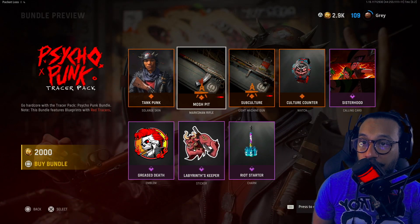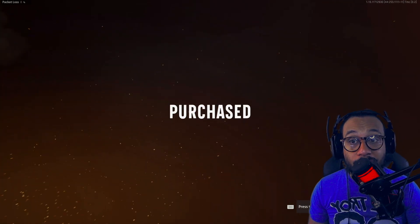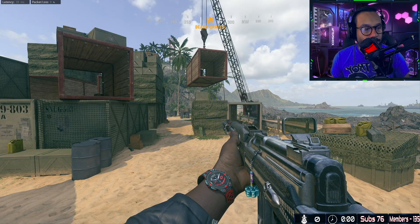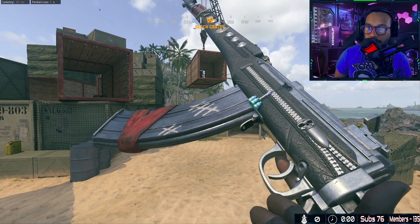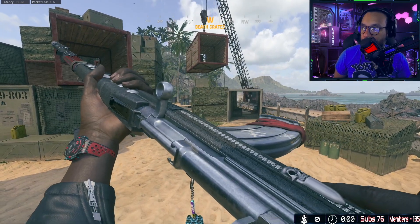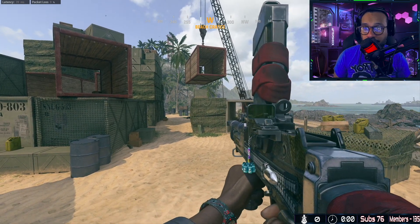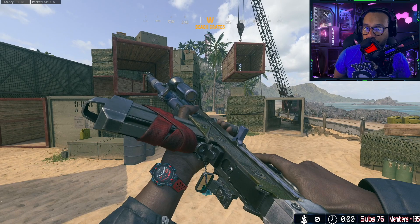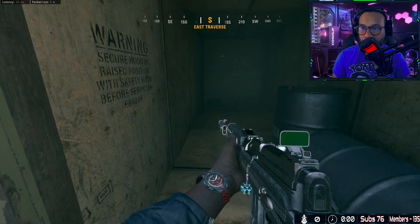That's everything included — it's a cop, let's buy this and bring it out into the field to see how it looks, how it performs, and how the tracers look. Here is a weapon inspect on both blueprints. Here's the SVT — it's a nice blueprint, good details on it. And here's the Bren blueprint — looks good too.